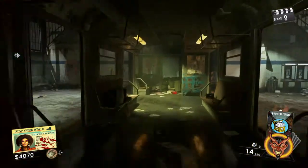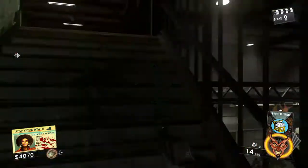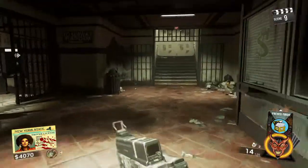This is a video on how to pack-a-punch. You gotta get a ticket — a pink ticket — you gotta get a coin, and a film reel.